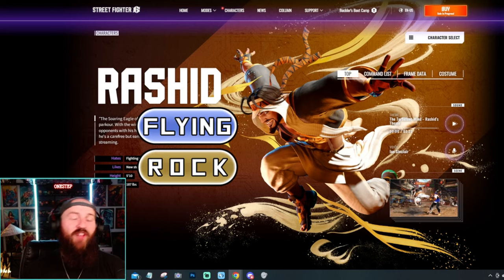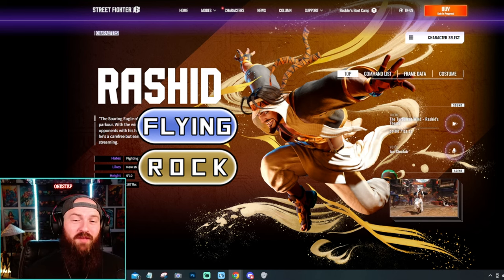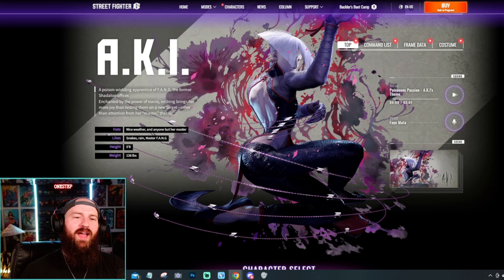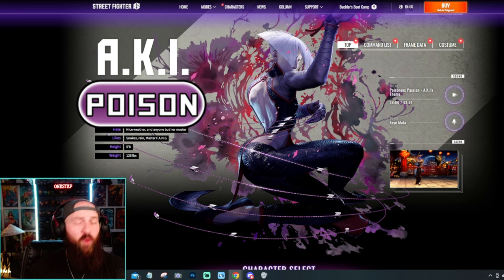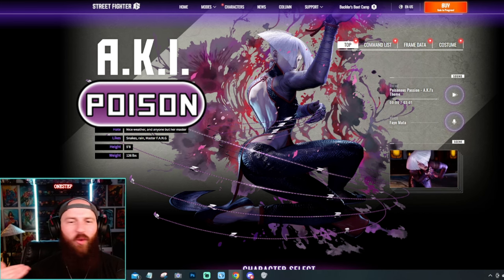Rasheed is flying and rock type. I'm not even really sure if that typing duo even exists in Pokémon, but if it doesn't, Rasheed definitely exists here as a flying rock. The sand, the air, the flying — you get it. And of course, there's no argument here: AKI is going to be a full-fledged poison type. That's just self-explanatory — you couldn't really argue any other typing for AKI. Just straight up poison.